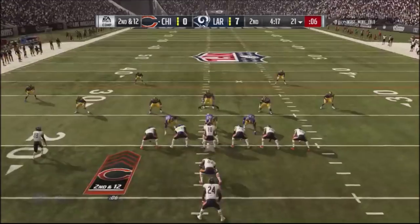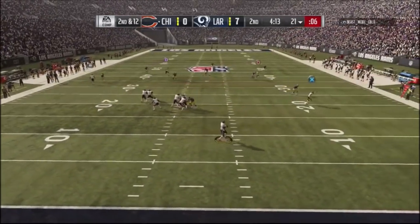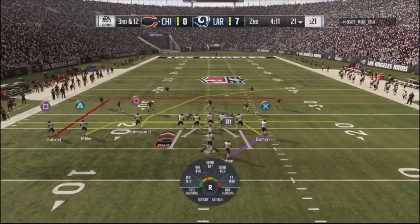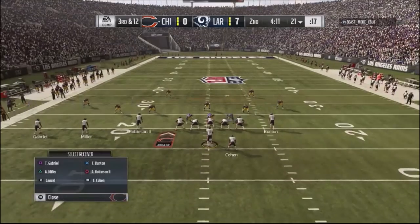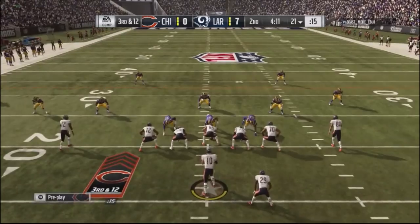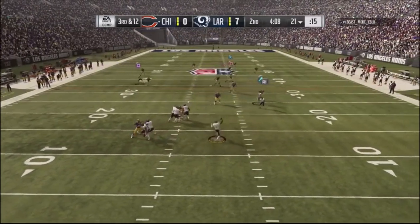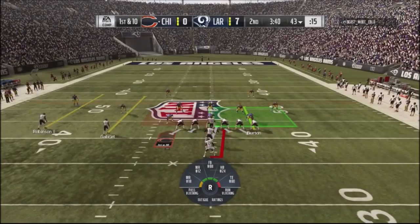Same type of look again — off coverage. I'm looking to the crossing route but throw a little late, though the defender was actually carrying. I go into a trio formation, drag up my outside receiver and slot receiver, streak my tight end, and look for the crosser. He can't get out in time, and Robinson comes down with a nice completion.